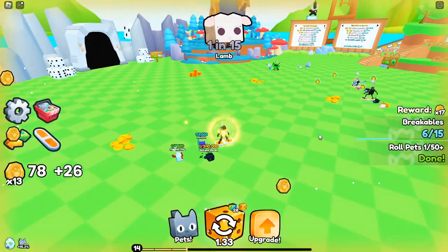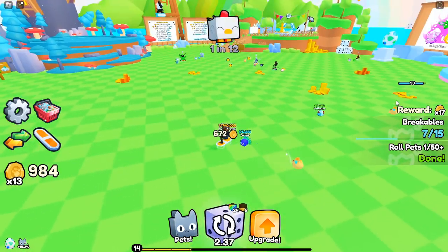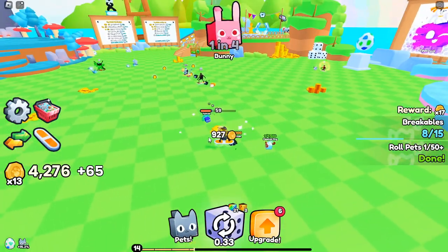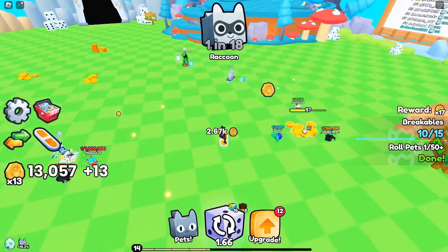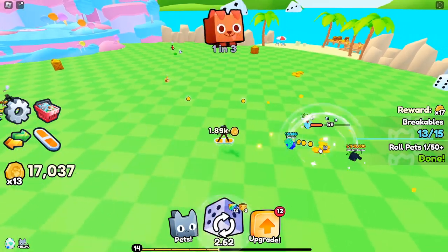Trading plaza and rolling limitations. The trading plaza functions similarly to other games — you set up booths and trade pets and items with other players. However, you cannot roll pets while in the trading plaza or while in the upgrade tree, so plan your time accordingly to maximize rolling opportunities.